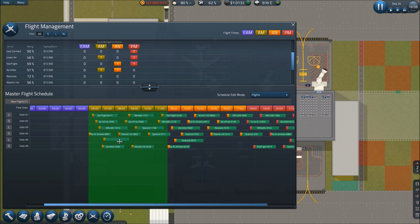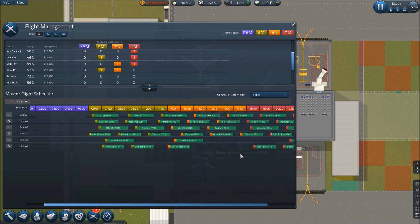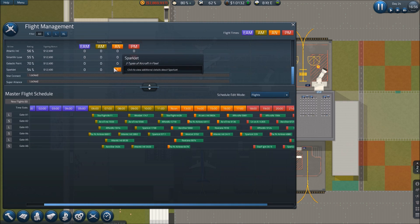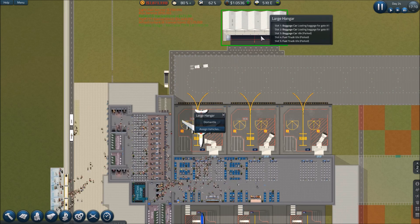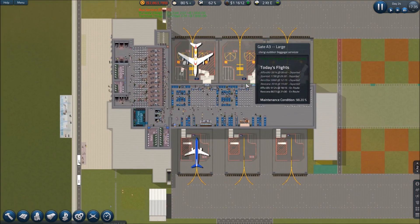We're adding a bunch more stuff, stepping lightly into this process. We've got three flights through the day on this end. We could take a 707 but I really don't want one. Spark Jet 707 — not really what I want. That should wrap it up for now. Let's check our vehicles — assigned vehicles: we should have three baggage cars and two fuel trucks. I'll keep an eye on that.